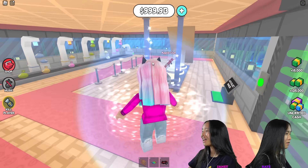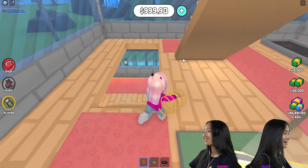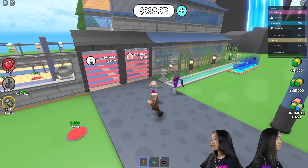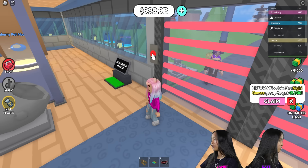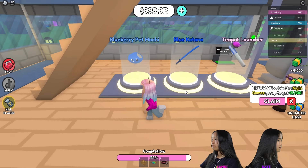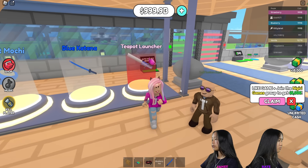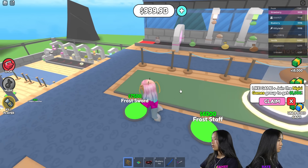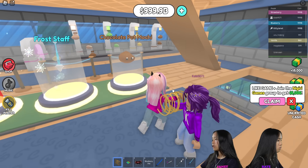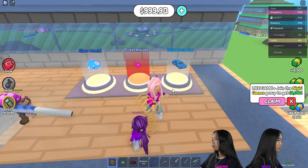I won! Did you? The challenge was first to die, right? Yeah, why? Oh my god, I win then. Okay guys, I got the blue tycoon finished, so I'm going to go in and see what weapons I can get. Come on in guys, don't go on the other side. We got blueberry pet mochi, blue katana, and teapot launcher. Next floor: frost staff, frost sword, and chocolate pet mochi, and frost knives and blue race car.